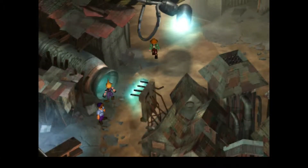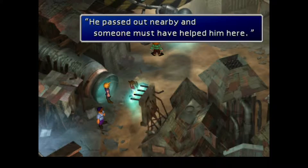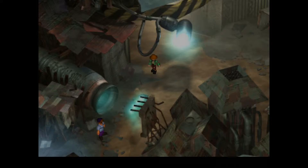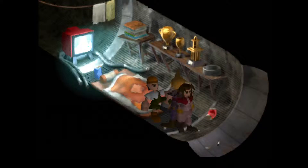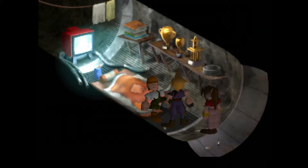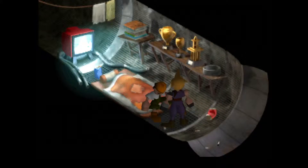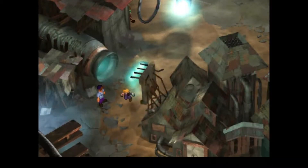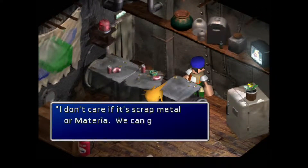There are a couple of things we need to do in this area. You can take the time to go talk to this guy — apparently he's sick. Keep that in mind: that's the guy who has a number two tattoo, and that is going to play an important role later in the game. And this is the materia shop.